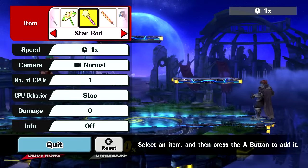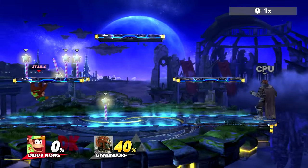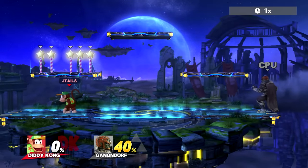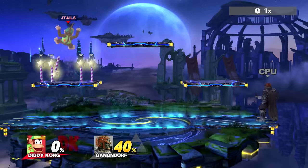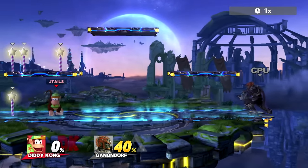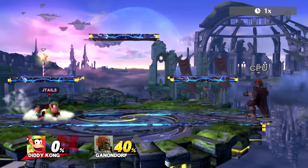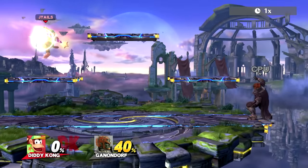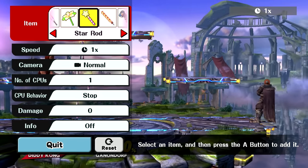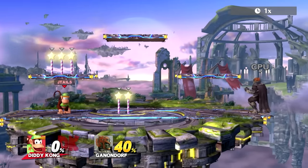So what I want you to do is put some star rods up on the Battlefield platform — this is going to make things easier for you. Put some star rods up there, then go under the platform and jump, air dodge, and press A. You should be getting this happening. If you don't press A you're just going to air dodge and catch the item, but by air dodging and pressing A you're going to drop the item and it should fall back on the platform. Once you understand that timing, which is jump, air dodge, A — all at the same time — it's basically R and A.